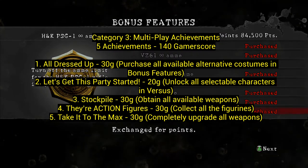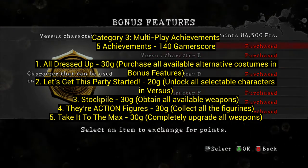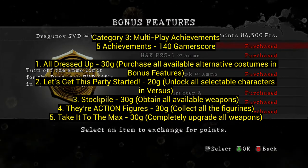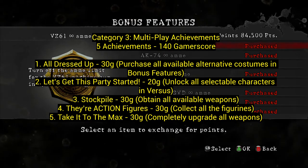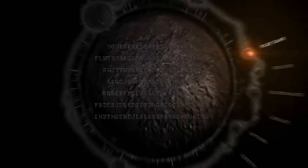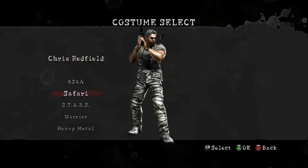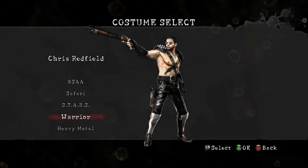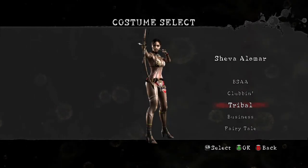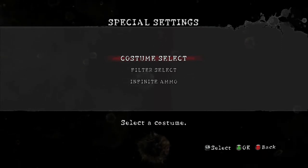Category three: multi-play achievements — 5 achievements for 140 gamerscore. These are things you have to play the story multiple times to get. Number one, All Dressed Up: purchase all alternate costumes in the bonus features. To get all costumes, beat the game once and collect all BSAA emblems — shoot every single one of them for both characters, and you'll have every costume.